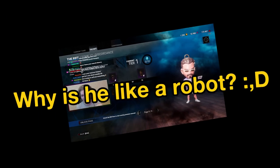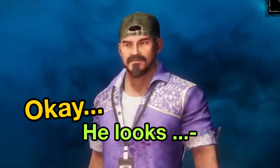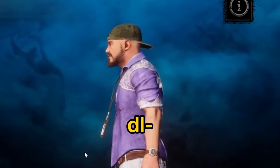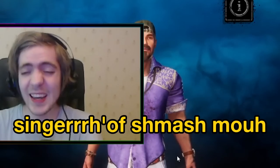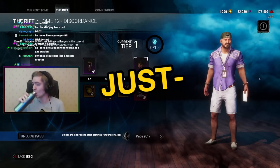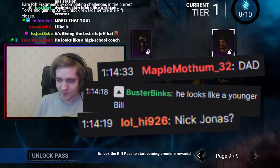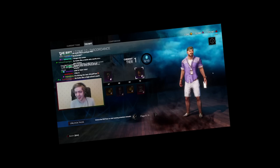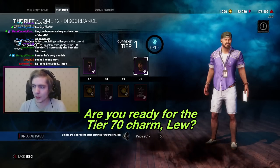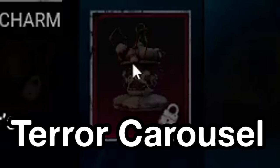Why is he like a robot? Second to last thing is the tier 70 skin — Operator Cap. He looks like a different person. He looks like the lead singer of Smashing Pumpkins. I just struggled to say that so bad — 'the lead singer of Smashman Dad.' Why does this guy apparently look like everyone? My dad, younger Bill, Nick Jonas, you, someone new, me. Here we go, you ready for the tier 70 charm, Lou? It's called Terror Carousel.